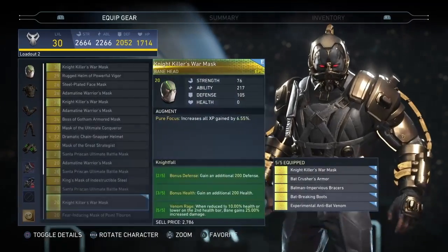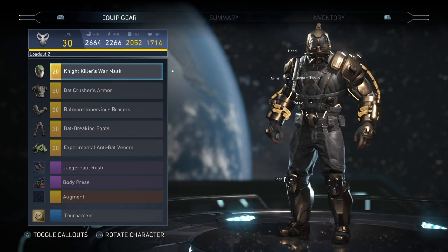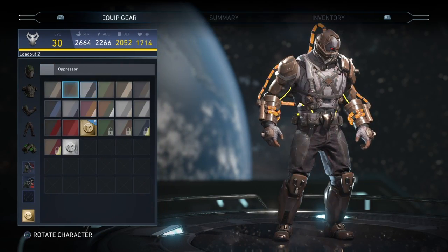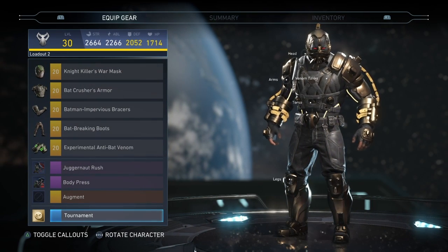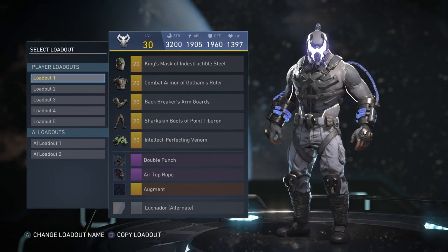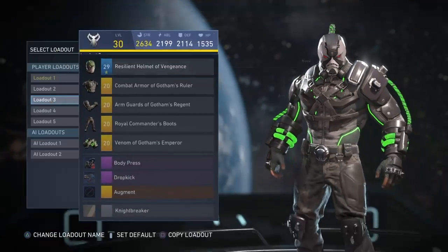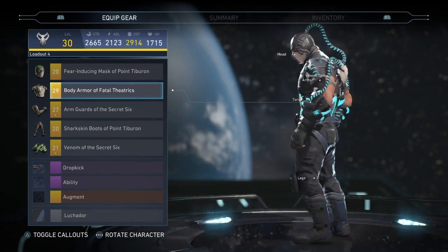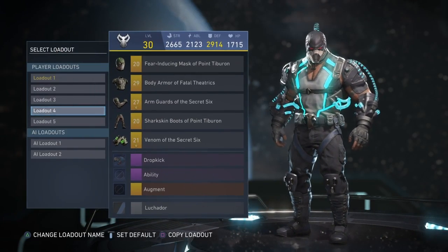This one is part of the Nightfall set. Honestly, the Nightfall set with the Tournament shader looks amazing. I used to have the yellow, which looks good, but I thought the Tournament shader would look better with the gold and black on him — and it looks amazing. I love a lot of his stuff. This has some new pieces — the shirt, the back, and the arms are all new. Bane has some really good gear in the game too.